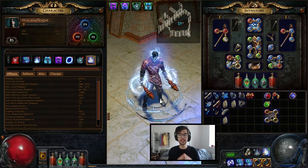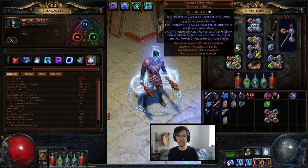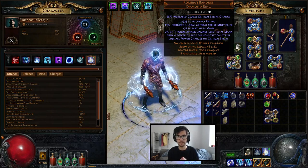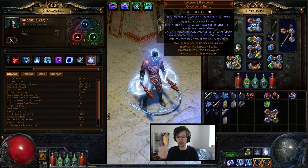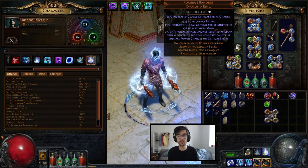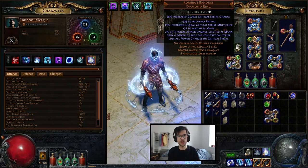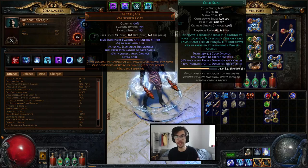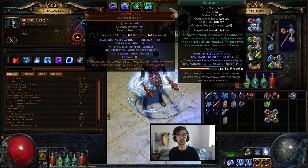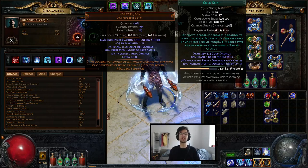In terms of gear, the only thing required for this spec is Romira's Banquet. The key part is gain power charge on non-critical strike — non-critical strikes means that whenever you hit a target from any source of damage, meaning a Herald of Thunder lightning bolt comes down or your cold snap comes down, any source of your damage hitting a monster will gain you a power charge. Whenever you make a crit, it removes all the power charges you have. Cold snap's cooldown can be bypassed by expending a power charge, so every time we have a power charge available, we can forgo the 4-second cooldown and spam cold snap, which will then freeze everything.